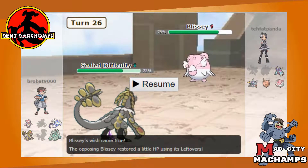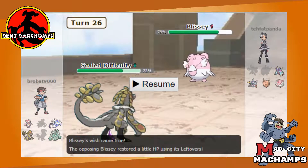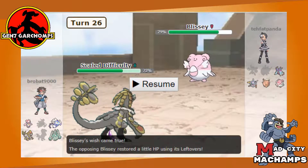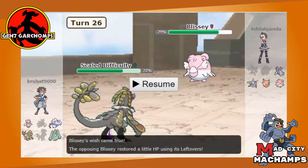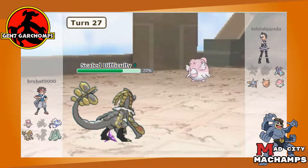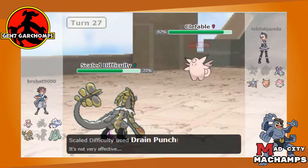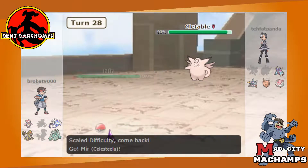What I ended up doing is hitting Drain Punch expecting he might wish on Blissey or sacrifice it. I could have gone for Iron Head — it was high on my list — but I wanted to gain HP back so I could potentially set up later. He does switch into Clefable. We hit it and confirm it's Defense invested, then he goes right down to Celesteela because that's the only thing that's going to handle Unaware Clefable.